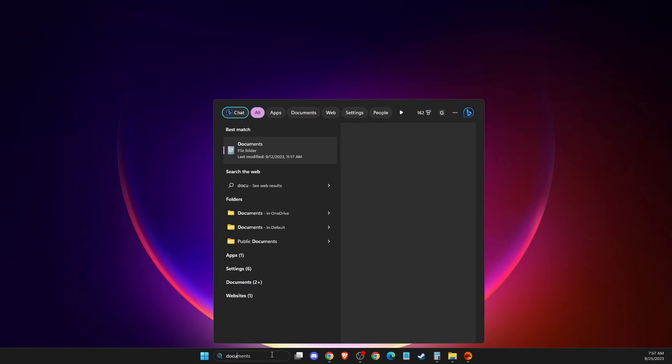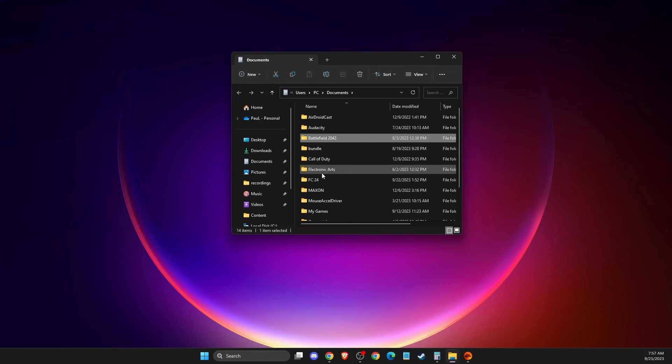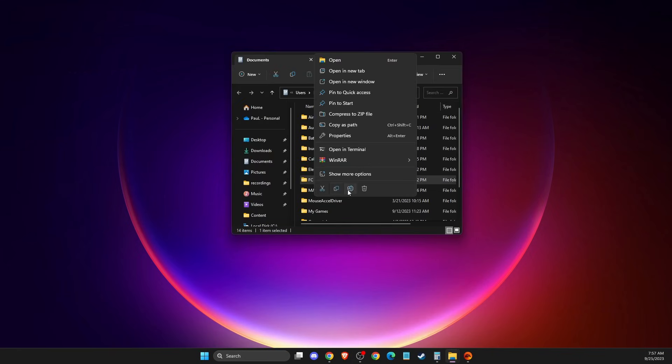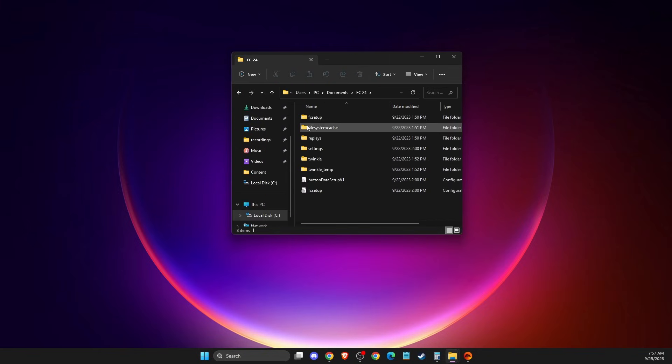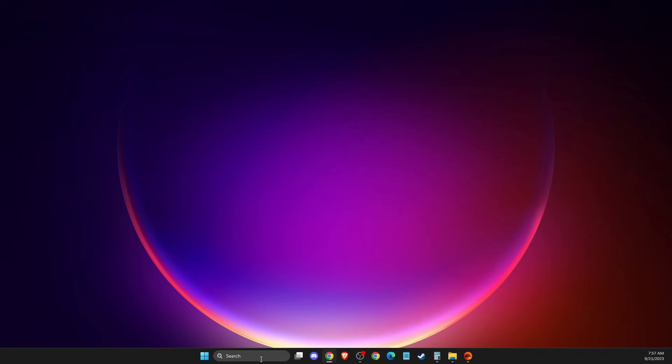Another thing you can do is go to Documents, find the FC24 folder, and rename it to anything you like. Then run the game. If the game runs smoothly, you can grab your save files from the renamed folder and place them into the new folder so you don't lose your progress.